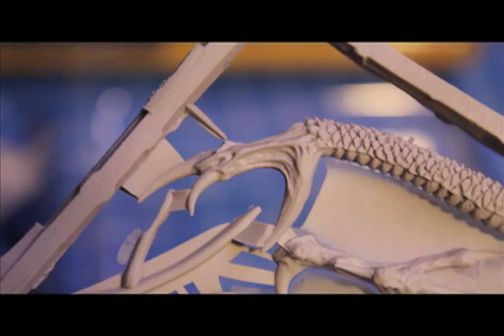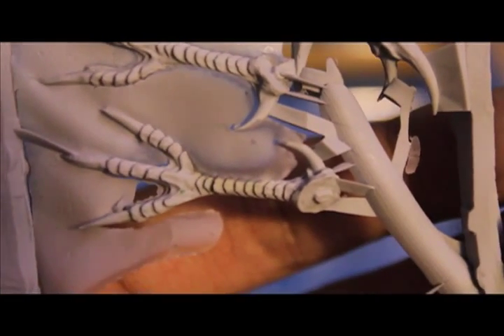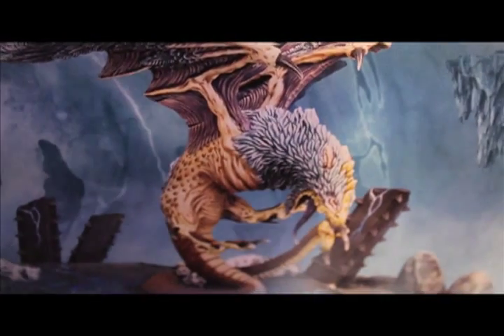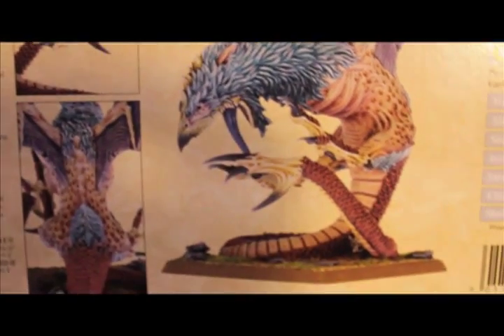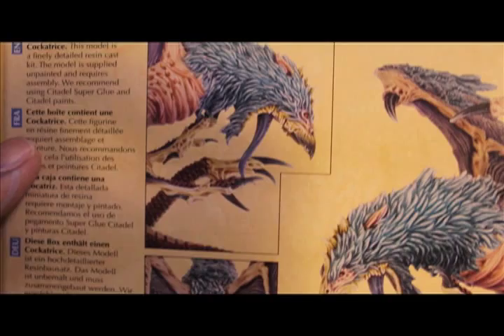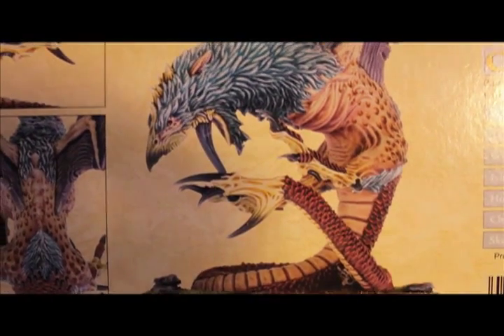Looks like talons and the end piece of the tail that connects to the bottom base part. That tail piece looks so wicked. Alright, chicken little - I am going to build you up. We'll see you when I'm done.